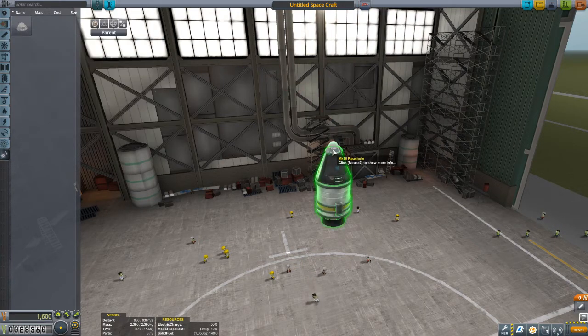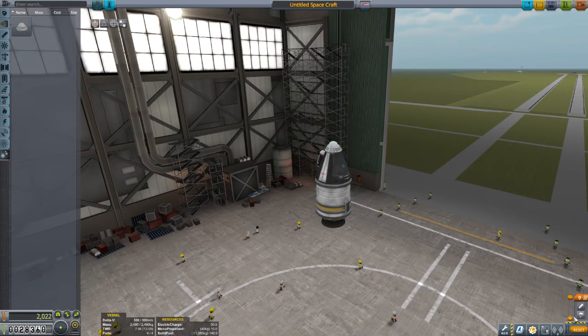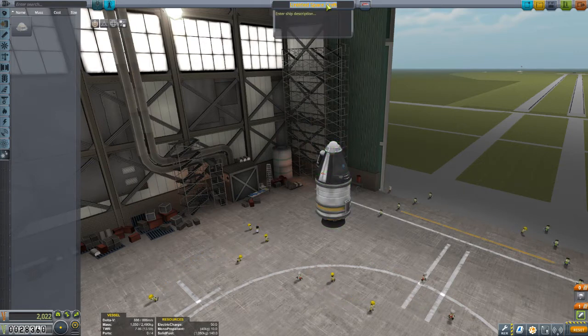To keep our astronaut alive, we need a parachute on top. Over on the right you'll see staging units - you work from the higher number down, so zero is last and higher numbers fire first. Stage 1 launches the rocket, stage 0 deploys the parachute, both activated by spacebar. We'll title this 'test rocket version 1.0,' save, and go to launch.